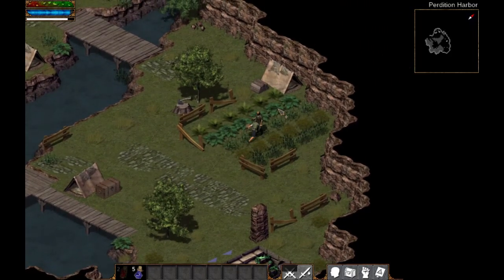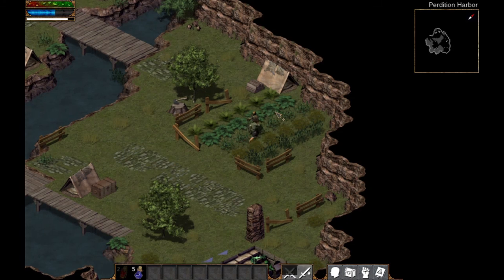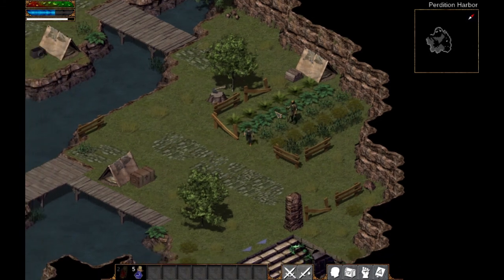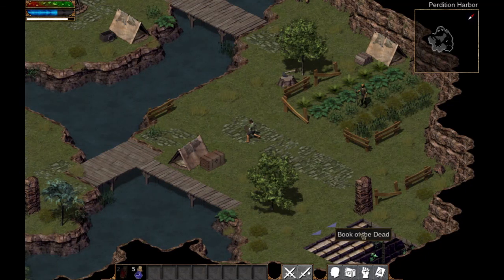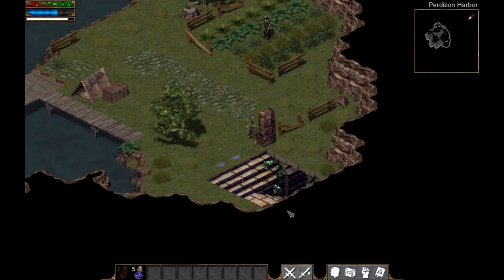Oh wait — can I attack this guy? Oh dude, I'm accidentally attacking Florin! I'm so sorry! This game is so amazing — oh, that looks like a frog back there!